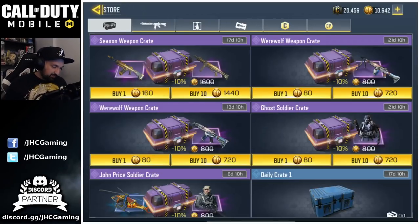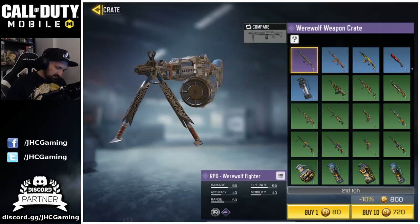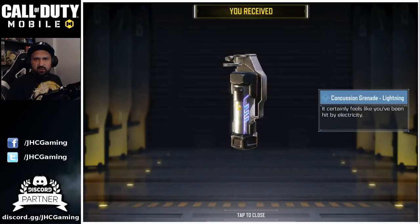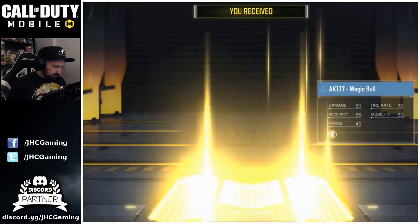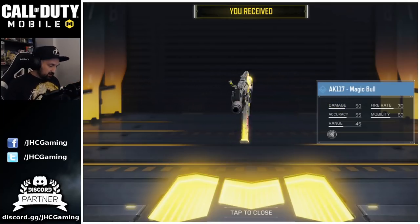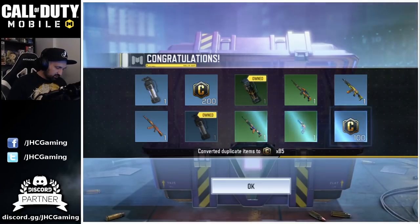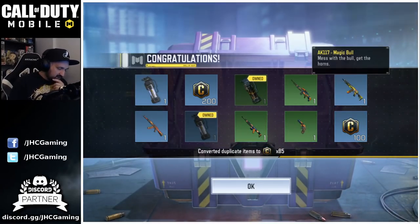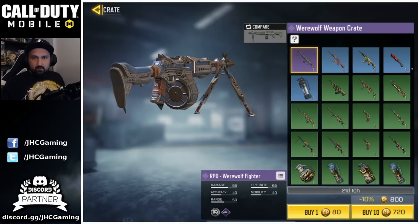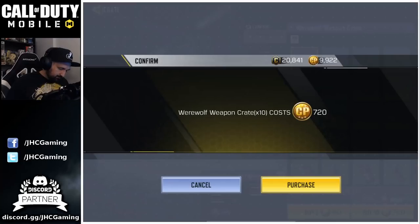Since it was pretty cheap, let's try our luck on the werewolf RPD crate — looking for the AK-117 and maybe the BY-15 and the DLQ-33. Let's open 10 crates! First rare is a concussion grenade lightning. Oh, let's go! This is my lucky day guys — only one shot today to get the weapon I wanted, and one shot on the other case to get the Merc. I got the AK, I got the AK-47, the M21, and the M4 LMG. Pretty sick!